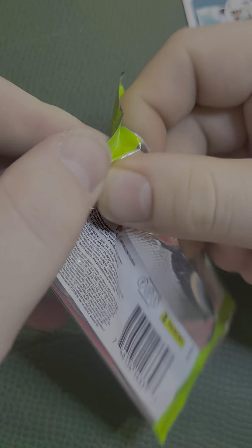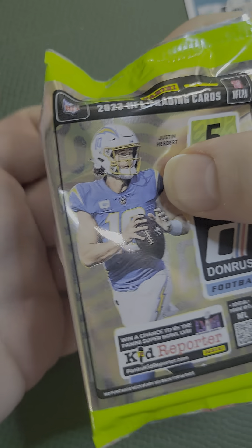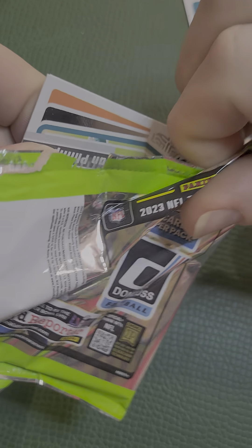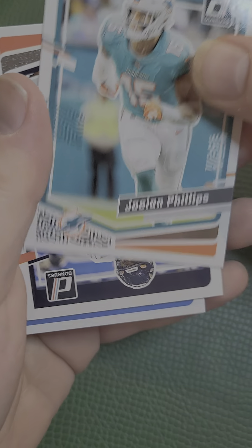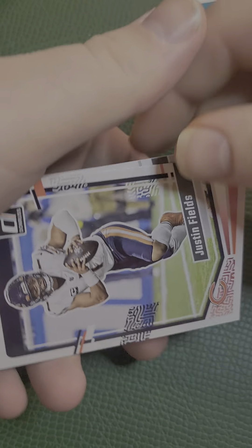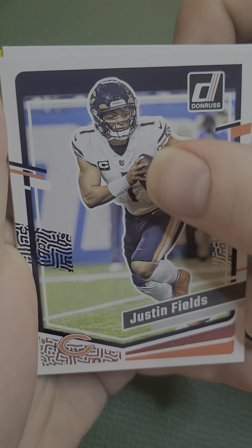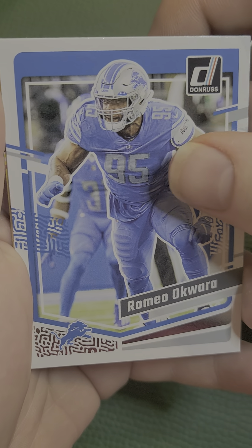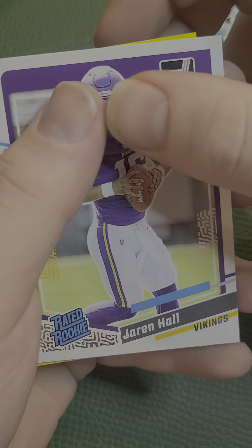Let's get into the second pack. I am really hoping for CJ Stroud — let's see what we get. Jalen Phillips. Never bad to have a Justin Fields card. Then we have Romeo Acquara and a rated rookie Jaron Hall.